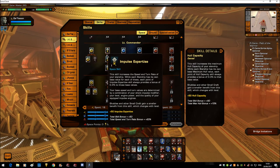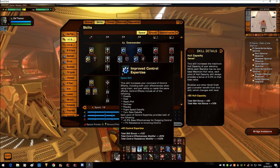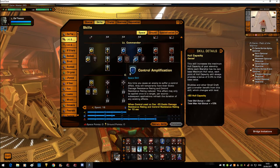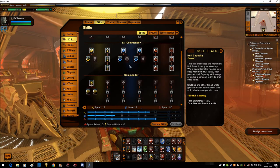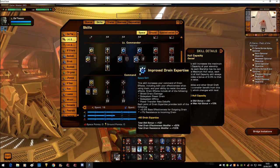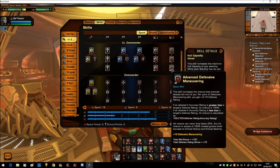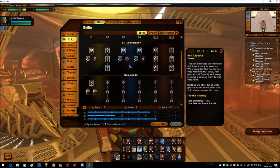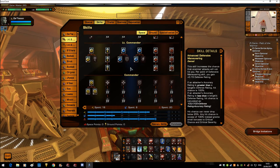EPS is obviously needed — the improved EPS flow. Impulse Expertise: I'm in a fast little escort, so I've got three points in there, which is reasonable enough. Improved Control, Improved Drain — drains aren't as heavy, I'm not seeing as many drain builds out there anymore, although there are still quite a few, and that helps me resist against that a little bit. Advanced Targeting and Defensive Maneuvering are very much needed when you're in a small hull ship — you obviously don't want to be hit as often, and without as many immunities to save you anymore, the more misses you get from your enemy targeting you, the better.